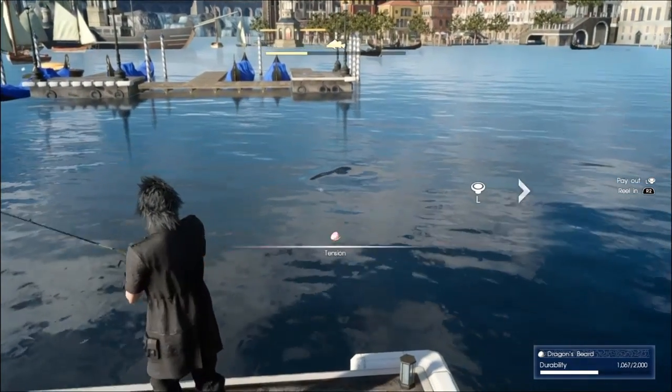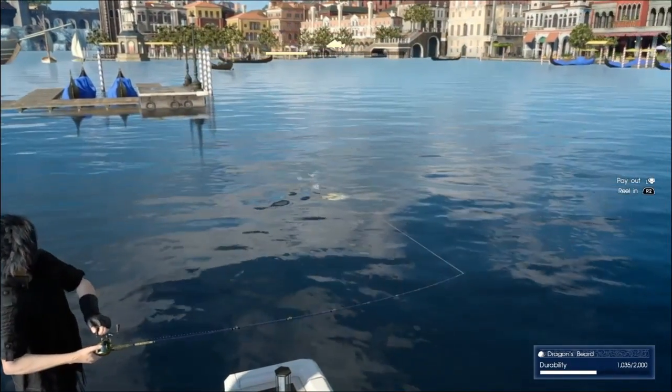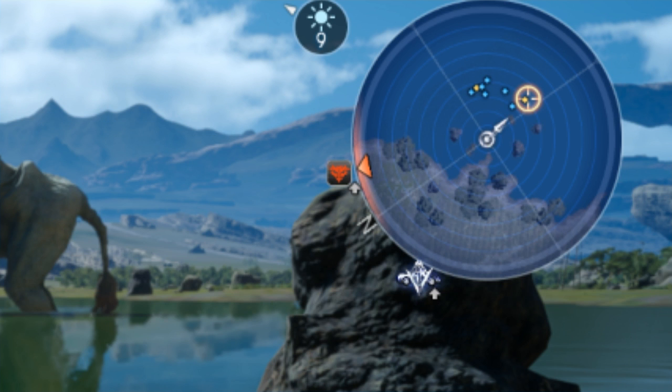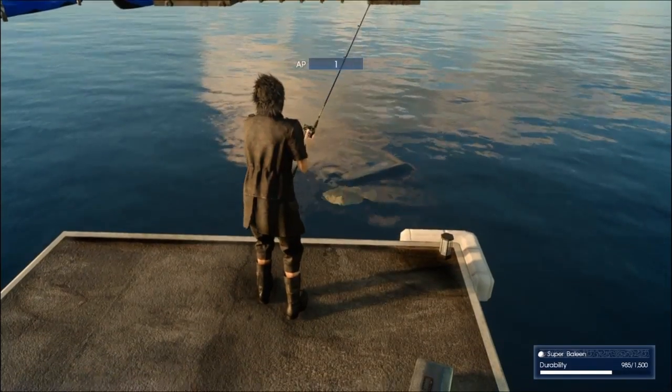So I think everybody knows that when you start the minigame, you've got to aim for these little circles here. But not just any little circle — not a random one. I mean, you can aim for the small ones just to gain some AP or whatever. But you see those circles inside of another circle — it can be yellow, it can be blue — those are the big fish, the ones that are going to give you some good stuff. So you've got to aim for that.